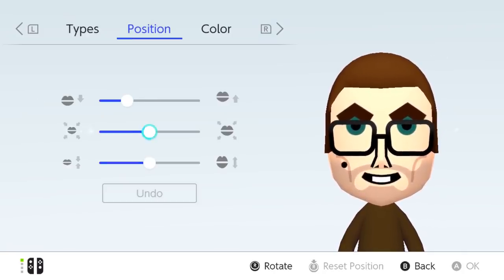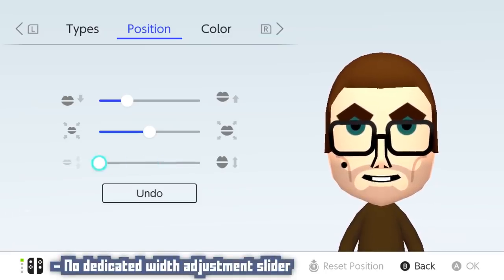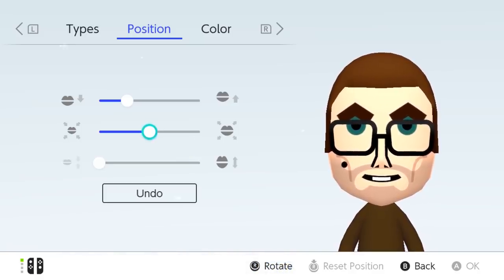Here's kind of a weird thing. For the adjustment sliders — like mouth and eyes and stuff — you have a height slider but not a width slider, which is really strange. I understand you can achieve the same effect as widening a feature by shortening it and then making it larger as a whole, but I feel a dedicated width slider would be nice too, just for a little bit more control.